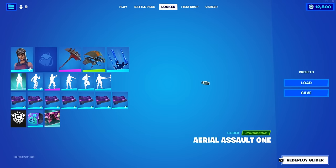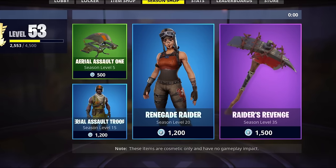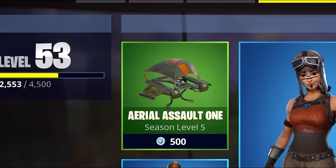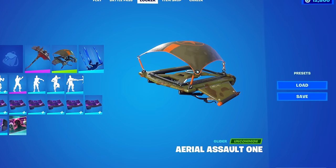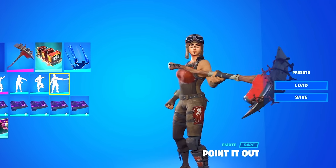Next up we have gliders, and it's pretty obvious the rarest glider in the game goes to the Aerial Assault 1. It was available in the Season 1 Item Shop alongside Renegade Raider, Aerial Assault Trooper and Raiders Revenge. Although it was only a 500 V-Bucks glider at the time, I feel like this is probably the rarest item from the Season Shop. I know a lot of people who have the OG skins and Raiders Revenge, but the glider is just one of those things you never ever see.